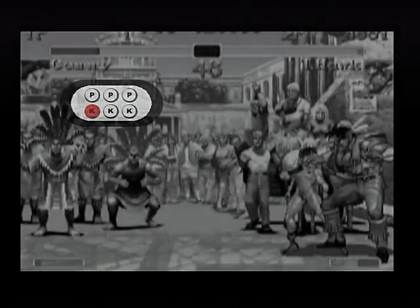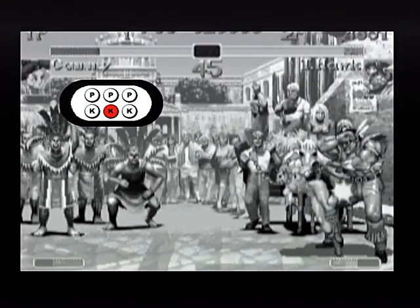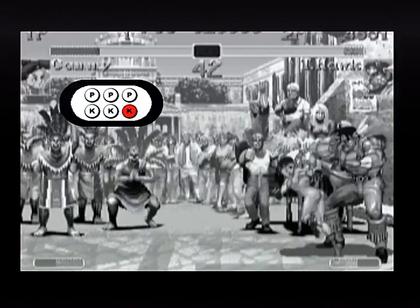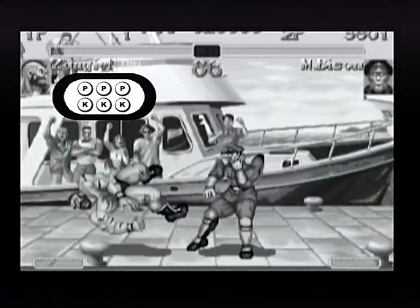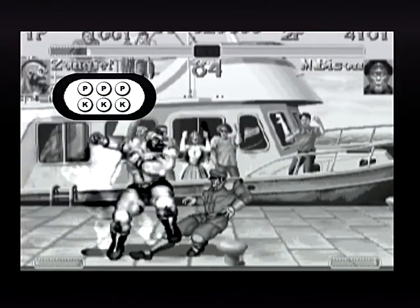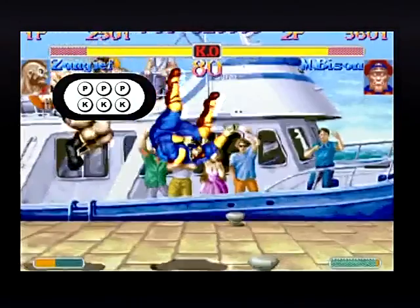For some characters it doesn't even matter which version you do. If Cammy does her dragon punch with kick move and that move is blocked, she actually has the same recovery no matter which version is used, so you should definitely use the piano method on her reversal dragon punch every time. For Zangief, if you use the piano method to do the spinning pile drive, rolling your fingers across all three punch buttons, you might accidentally get a lariat. So it's better to roll across just two punch buttons, because two punch buttons will not activate a lariat in the arcade version of Super Street Fighter 2 Turbo.